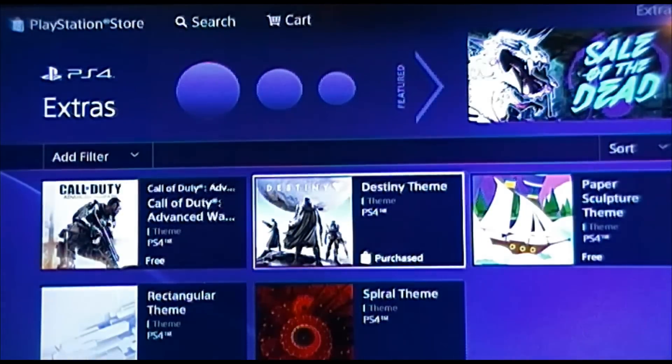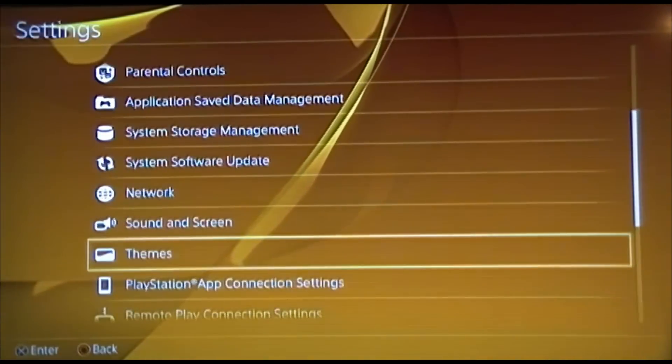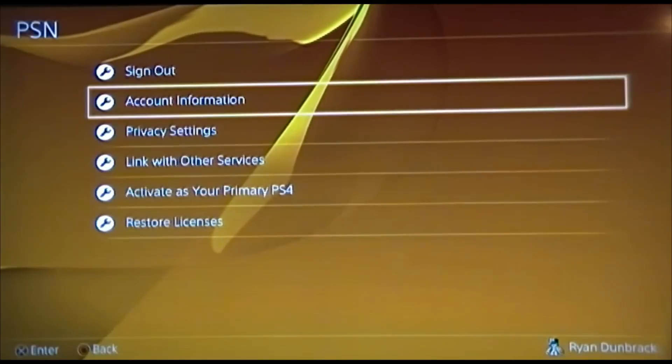First we're going to see what the Flow theme looks like on the regular one. This is the orange that we chose, just because it's already there. So that's what the background looks like there. Now we're going to go back.